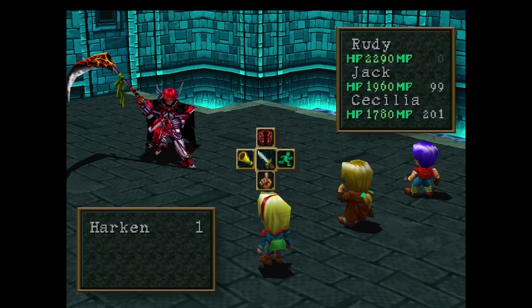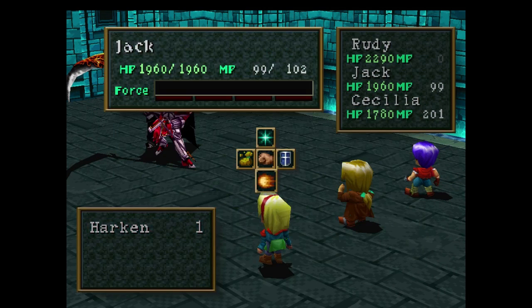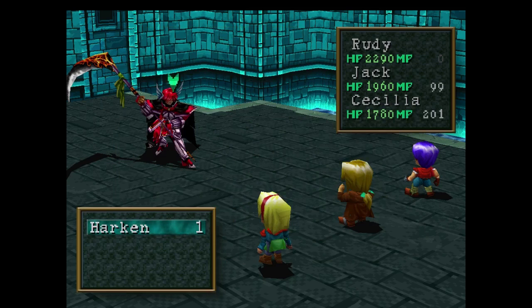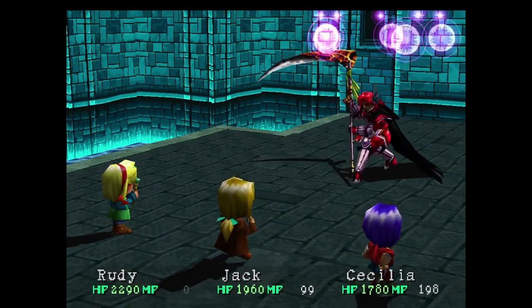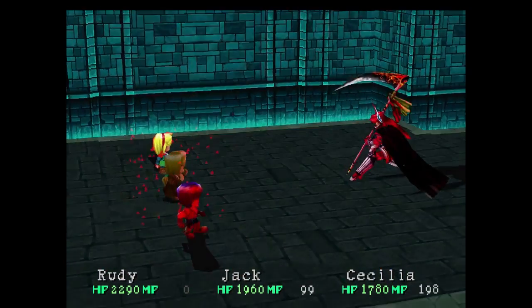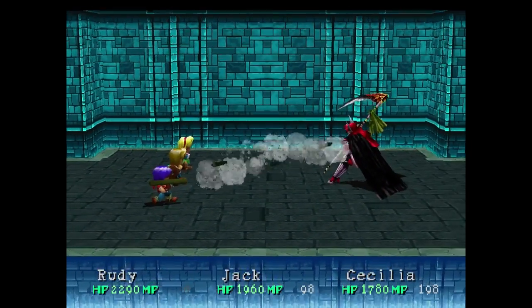Alright, so Lady Harkin here has 14,000 HP and will drop 6,600 experience. Try to be at least level 29. With Rudy, use Rocket Launcher until he gets his Force Arm Lock on, and then at that point use Twin Orbs. With Jack, use Meteor Dive. With Cecilia, make sure she casts Slow Down twice and then Armor Down twice. As for Lady Harkin, she has a major attack called Guilty Blade — it will hit one of your party members, primarily Jack, and act as a blast attack hitting your other characters as well, so basically it's an AoE.